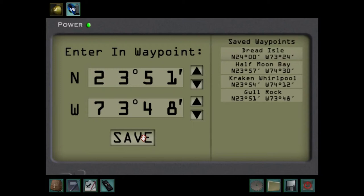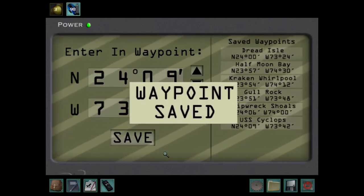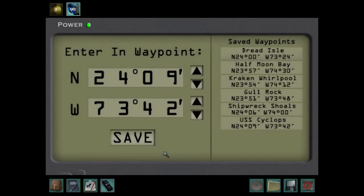Okay. Shipwrecked Shoals is 24.06 by 74.00. Boom. And then we've got USS Cyclops, which is 24.09 by 73.42. And then we've got Bermuda Triangle — that's 24.18, double that, by 73.27. Oh, there we go. Yeah, Triangle. And then Danger Reef, which is 24.09 by 74.18.